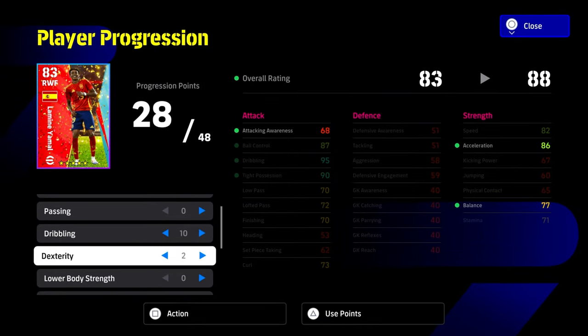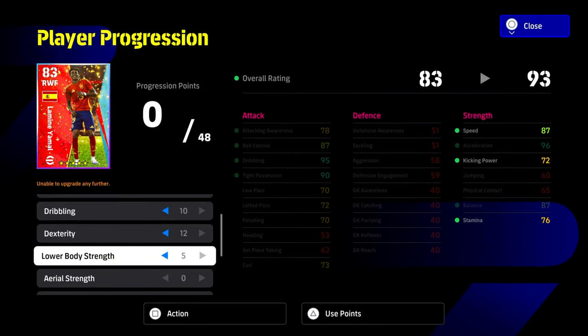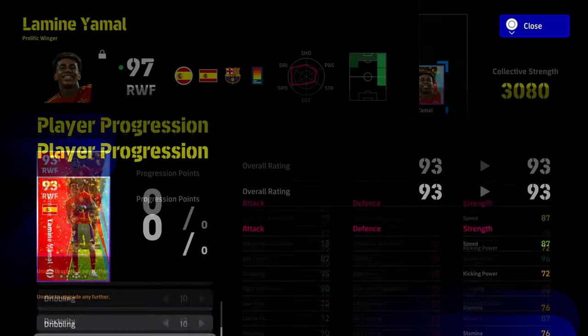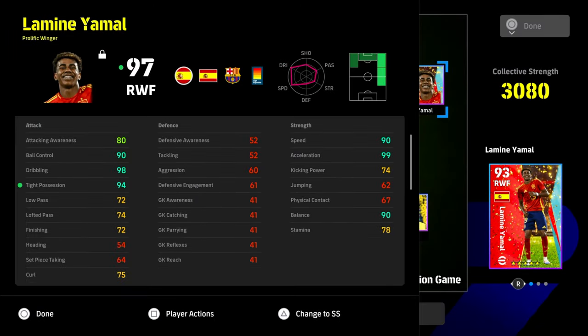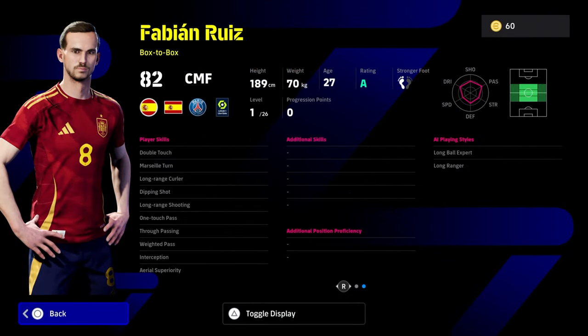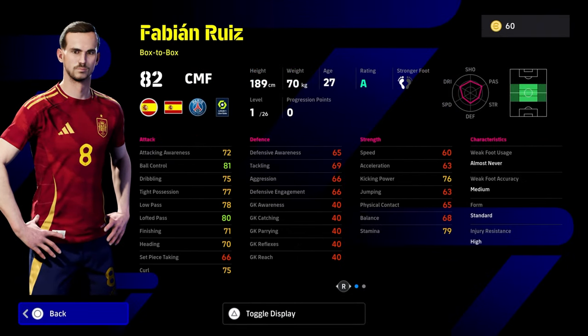The free reset is still ongoing at the time of this video. The ultimate build we're going with is: Dribbling 10, Dexterity 12, Lower Body 5 — that gives us a true beast. He won't have the shooting, but you can overcompensate with player skills you train up. This gives us 90 ball control, 98 dribbling, 90 balance, and 99 acceleration. You can overcompensate shooting with skills, and I've got a video on that for newcomers.